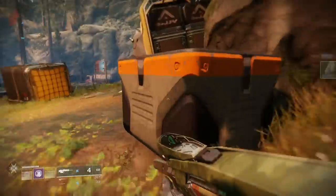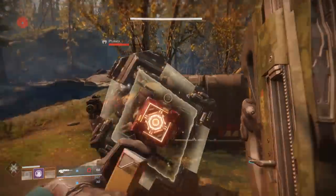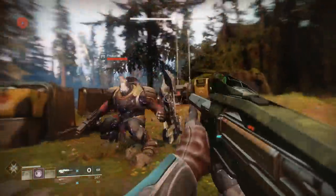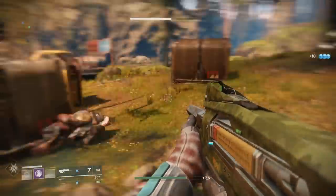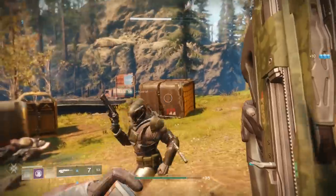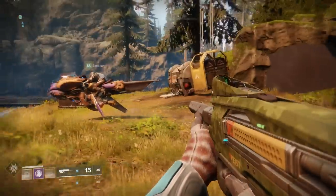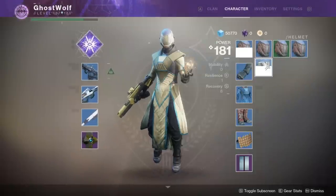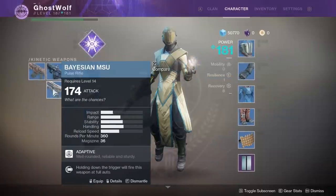I grabbed a gun from the chest on the way, so I probably spawned it. I don't want to use two slow machine guns - it's probably not a good idea. What the fuck? He went flying at like 400 miles an hour to the right and I shot his explosive vent. Alright, let's just do the mission. Damn, that's a 196 helmet. I guess the chest wasn't gone.